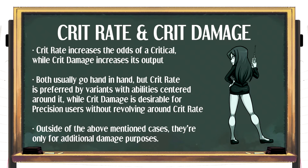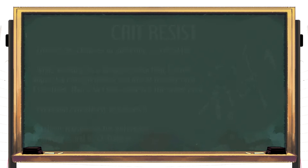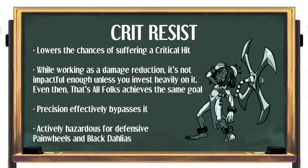Critical hits usually deal extra damage over regular hits. Crit rate increases the chances for criticals, while crit damage boosts the total output. Investing both at the same time is most favorable, but crit rate usually wins out due to its frequency on signature abilities. If a character uses precision and doesn't involve critical hits for activation, crit damage is far more preferable. If a variant has access to deathmark, either of the two can help out. Criticals are most present on offense, so both of these stats are primarily offensive. Defense gets crit resist instead — but while it slows down crit-based variants, it's not as effective as defense or resistance, and precision can work around it. Furthermore, characters like Painwheel and Black Dahlia would be less efficient with it equipped. As such, I cannot advise it.